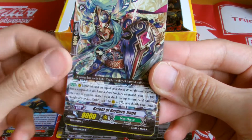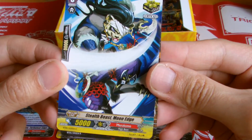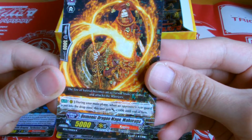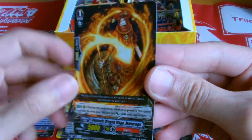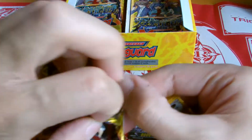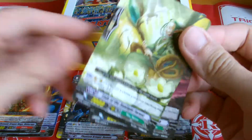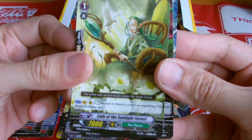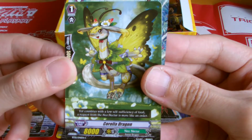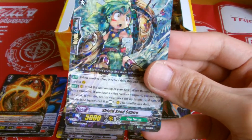Dark Irregulars. Neonectar. Another Neonectar. Murakumo. And Kagero — Demonic Dragon Mahoraga, I think. It's just a Rare. Neonectar. I don't think I'm running a Neonectar clan — this card is really useless for me. Another Neonectar. It's all Neonectar. Oh man, it's basically a Neonectar pack. Sucks.